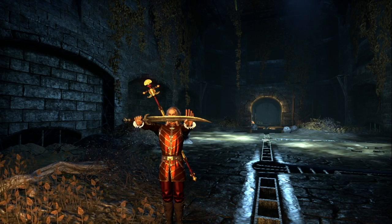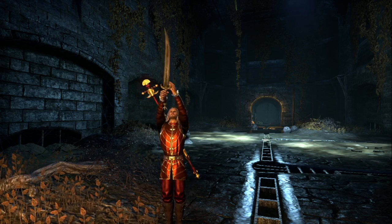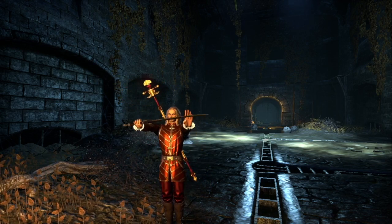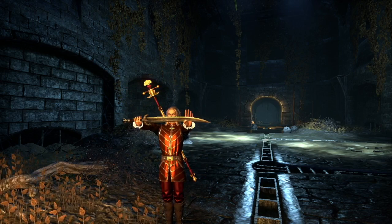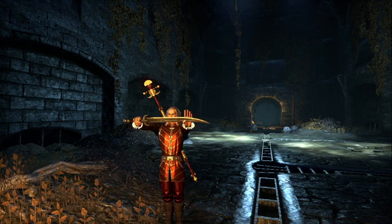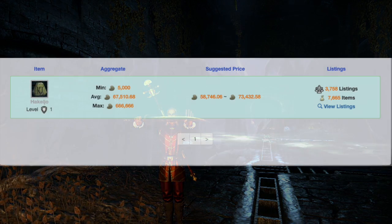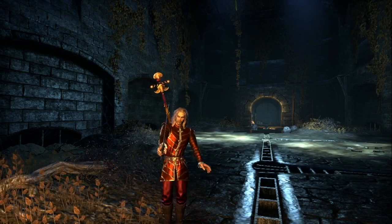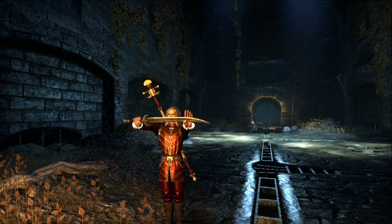There are two flavors of rare scamps: the trove scamp and the cunning scamp. Both can drop the highly valued hakijo stone, which is used to make prismatic enchants. Hakijo is currently selling for around 60,000 gold on the NAPC, but my next video is going to show you a faster method of getting your hands on this rare stone.